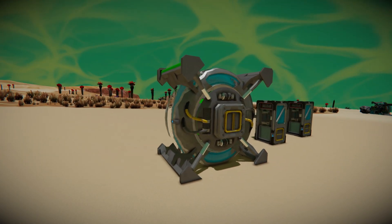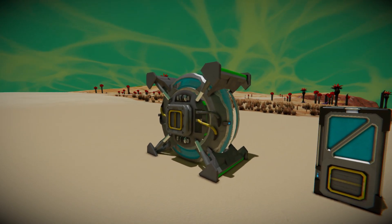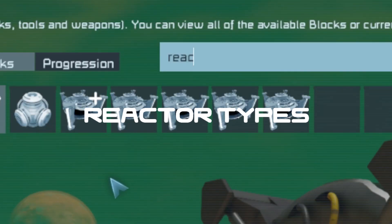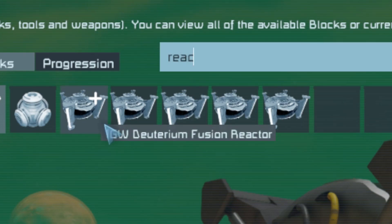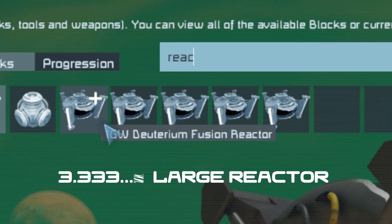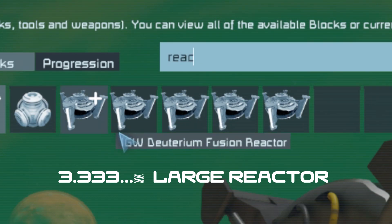This block is also 3 by 3 by 2, so it's actually smaller than a regular large reactor. Let's have a look at the variants of the reactors in this mod. The first one is a 1 gigawatt reactor — that's over 3 times as powerful as the normal large reactor, and that's the lowest end version. The second one is a 2.5 gigawatt version.